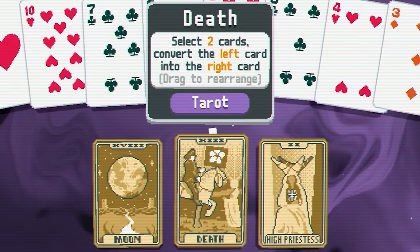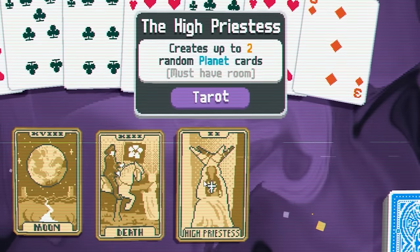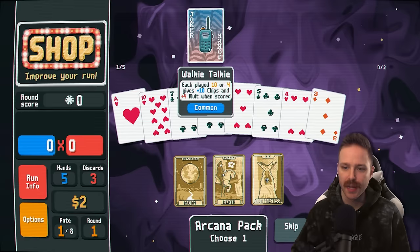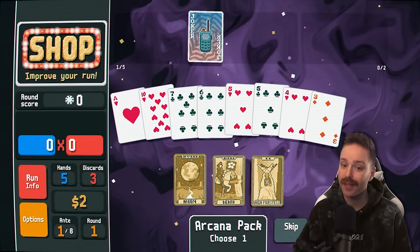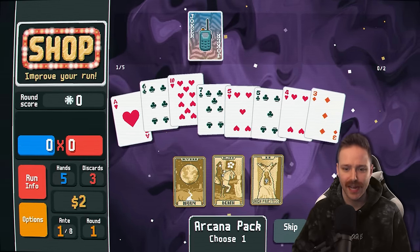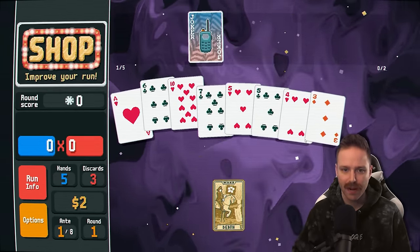Death: select two cards, convert the left card to the right card. Or High Priestess: create two planet cards — we'll talk about planet cards when that comes up. We got the old 10-4 Walkie Talkie. So here's what I'm thinking: I'm going to take a card that is not a 10 or a 4, and I'm going to turn this 6 into a 10. Select two cards, convert the left card to the right card. Now we got more 10s in our deck.